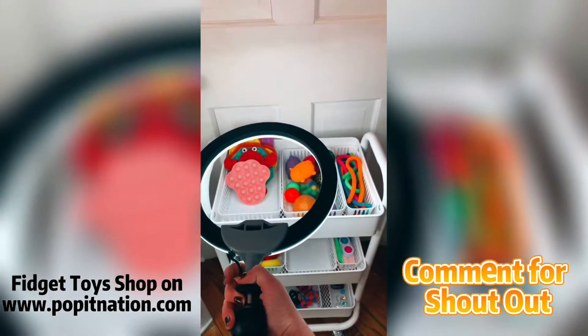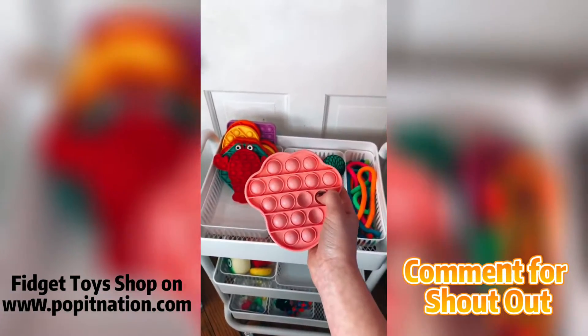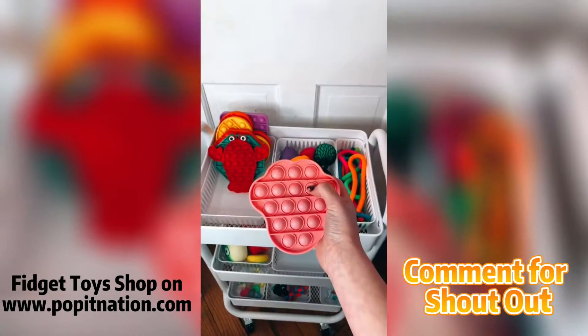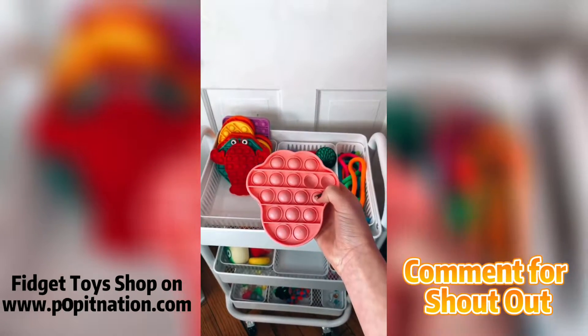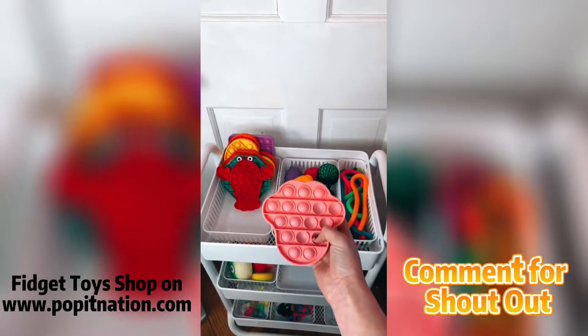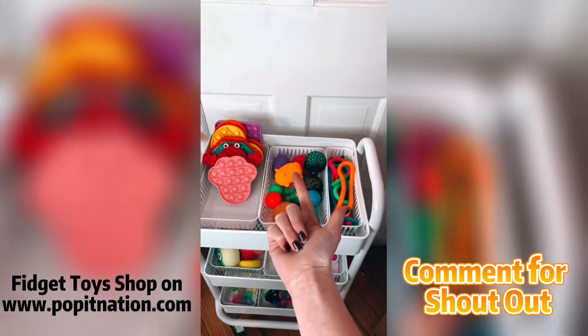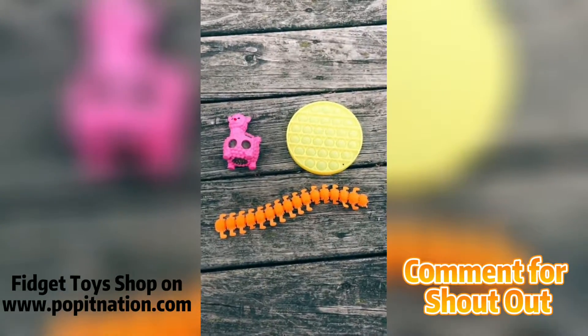Use a ring light or sit by a window — I got this advice from Charles Fidgets 101, go follow her. Another thing that helped is using the filter 'Brew' — it's in the food section of filters and looks really cool. More tips: speak clearly, do fidget trading videos, and have a clear background.